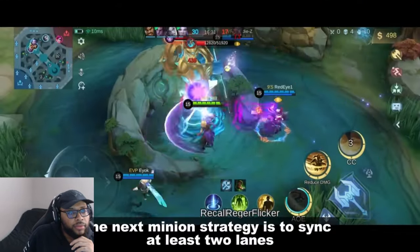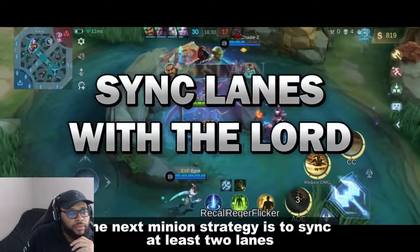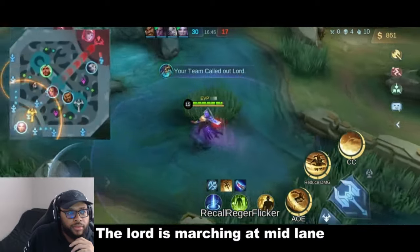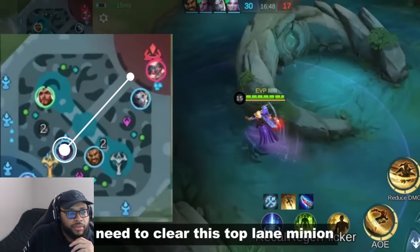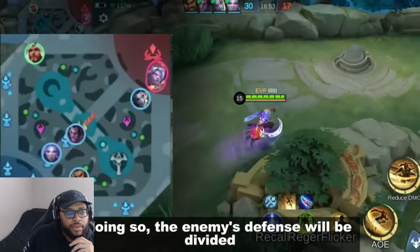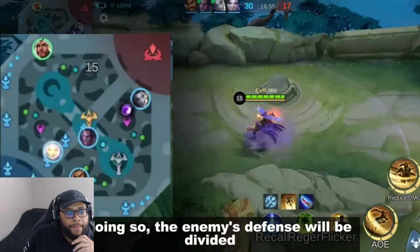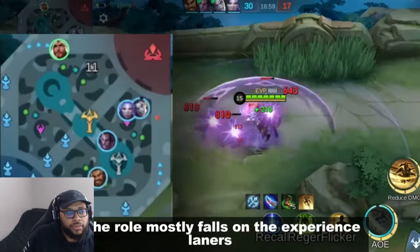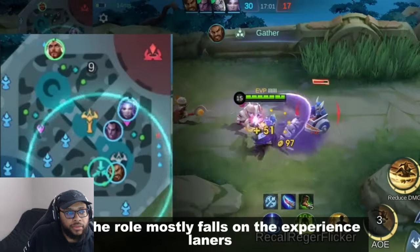Number seven: simultaneous attack. Now that you have the lord, the next strategy is to sync at least two lanes together with the lord. Example: the lord is marching at mid lane — I need to clear the top lane minion so we can arrive at the enemy base at the same time. By doing so, the enemy's defense will be divided. It's a simple yet effective strategy, and the role mostly falls on experienced laners to clear and adjust the far lane.